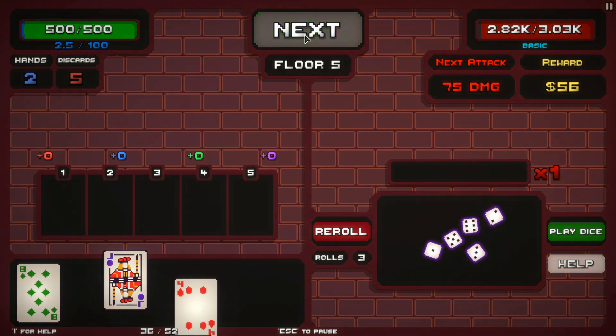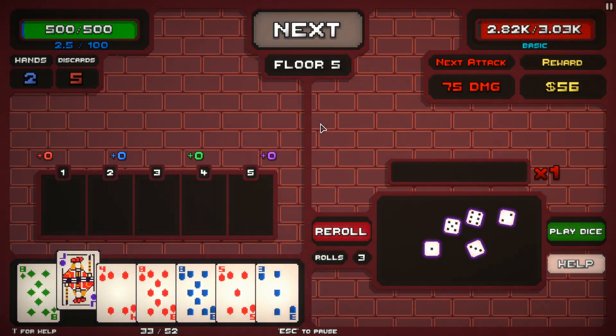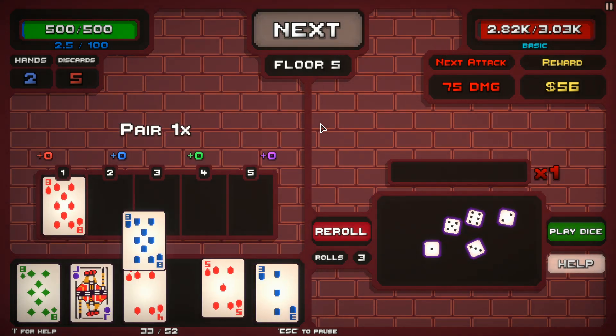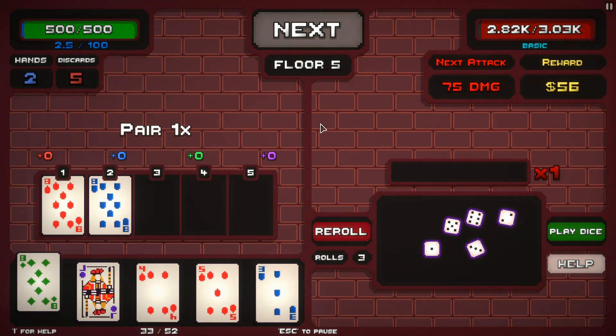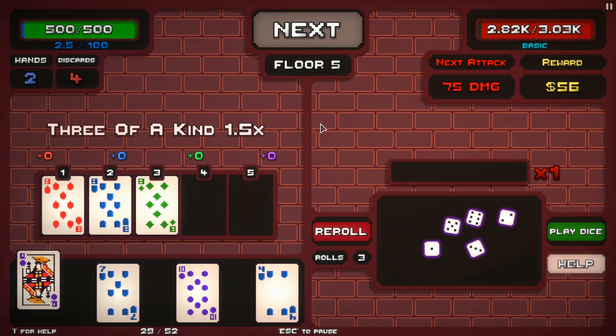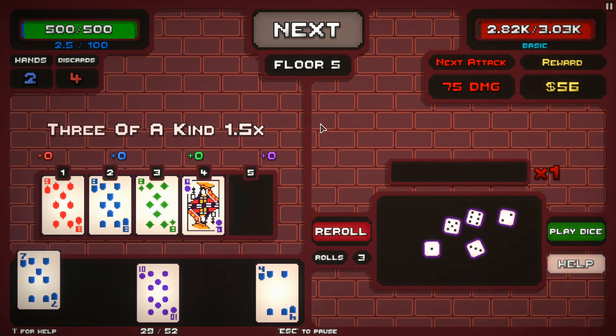I'm still not 100% sure how all that works. Literally when you first play the game it gives you an 18-page in-game set of rules to look through — wow! — that explains how the game works. So unless you really take time to sit there and read all of that all the way through, there's probably going to be some stuff you miss in the explanation. I like to learn as I go.